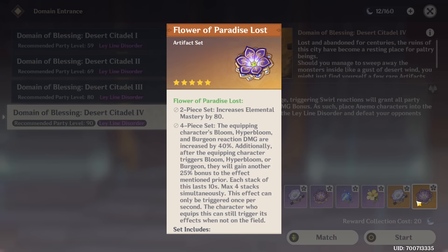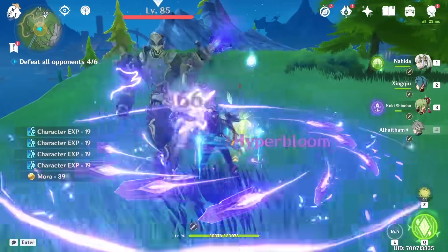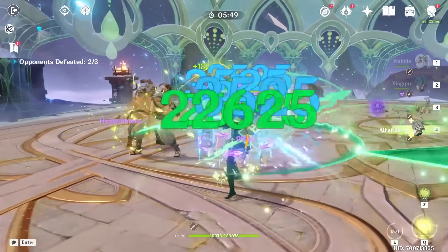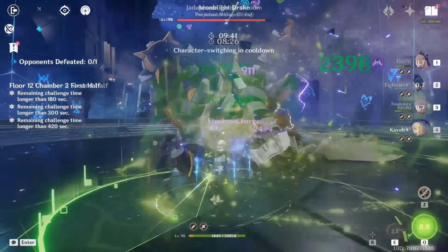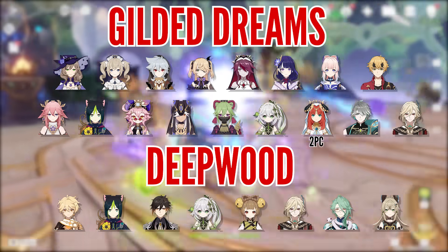You could argue that the Flower set is better for Hyper Bloom or Bloom damage dealers, but it's located in a domain with Desert Pavilion — an extremely niche set that only a few characters like Wanderer can fully utilize. What's also amazing about Gilded Dreams is that Bloom teams in general have a very low entry cost to build strong meta teams. Dealing a lot of damage is just a fun way to explore the Genshin map, deleting enemies with Hyper Blooms or Bloom explosions. Not only is this domain free-to-play friendly, but the Deepwood set can be utilized by characters like Tighnari, Kaveh, and even Zhongli — who, if you position his pillars correctly, can be an amazing Deepwood user in Aggravate or Hyper Bloom teams.